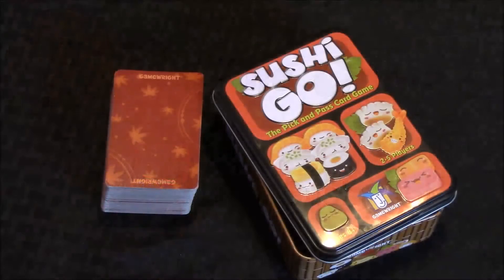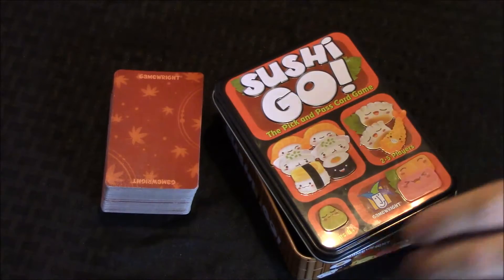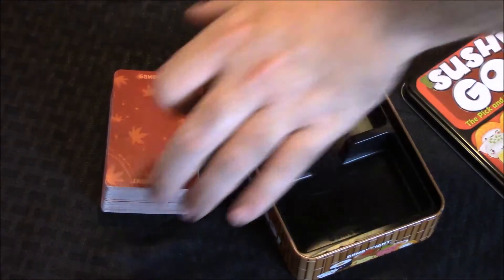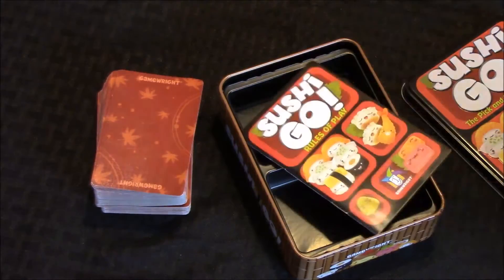There's not a whole lot of fuss with Sushi Go. It's the epitome of a small portable filler game. It's a drafting game, so there's not a whole lot inside the box, but it doesn't have to be. The box is very small and very pretty — it's a collectible tin with a little divider for the cards. You have the cards themselves, a good many of them, and then your rulebook, and that's all.